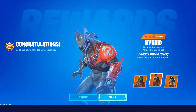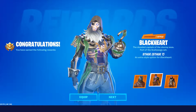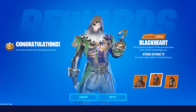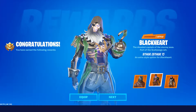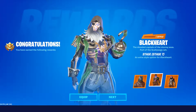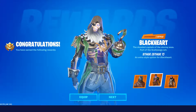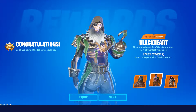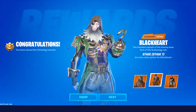Our next one we got is Blackheart, Stage 7 — the dreaded captain of the stormy seas. This looks cool. I believe this one also came out at the same time with the pirates and the ninjas. I like the purple on them, very sleek, very subtle. The detail on this is amazing. I like the jewelry on the neck.